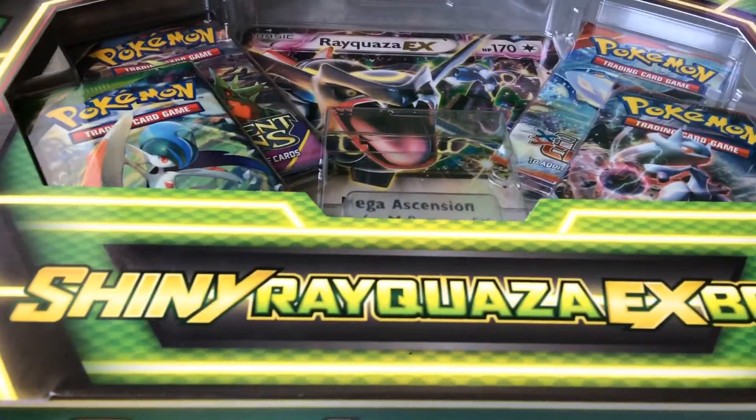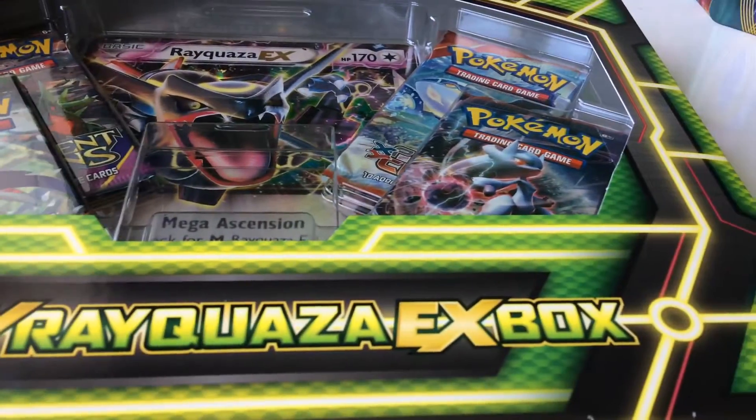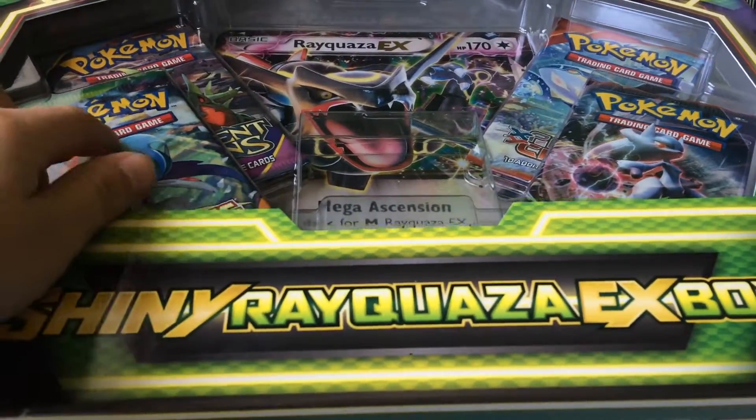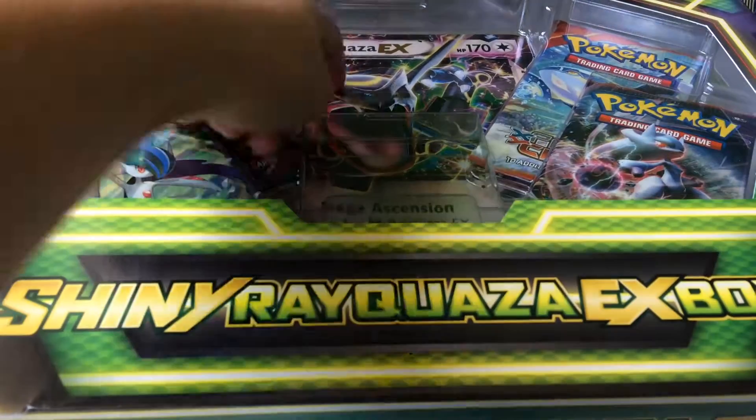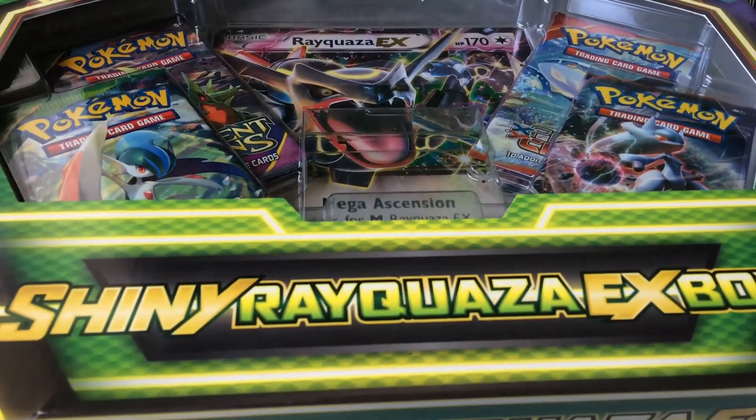The last one we've got is the Shiny Rayquaza EX Box. If you think this is closed - no, this is open. I just put the wrapping back in and left the Jumbo card back in.